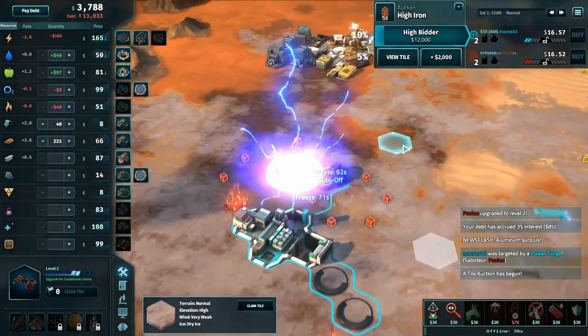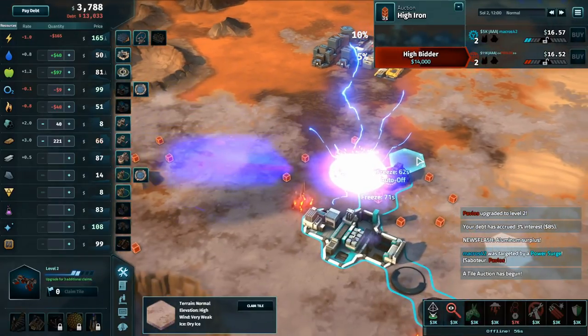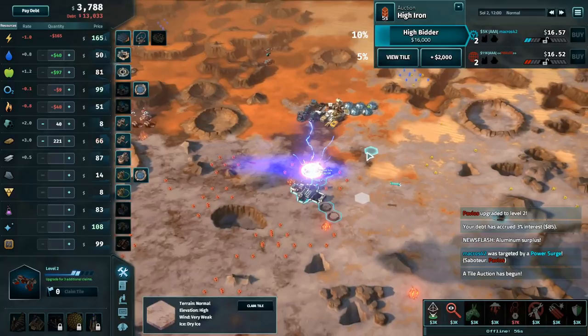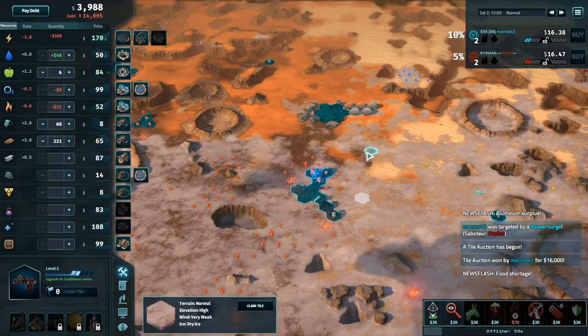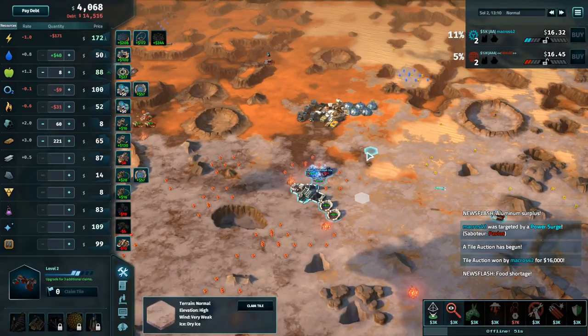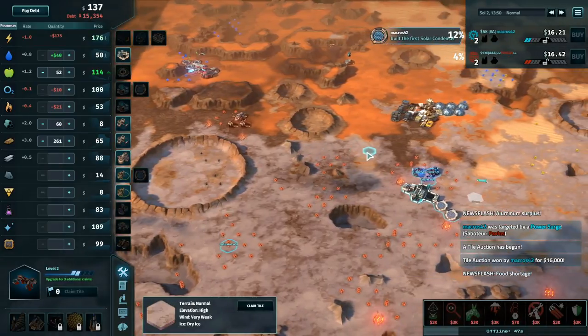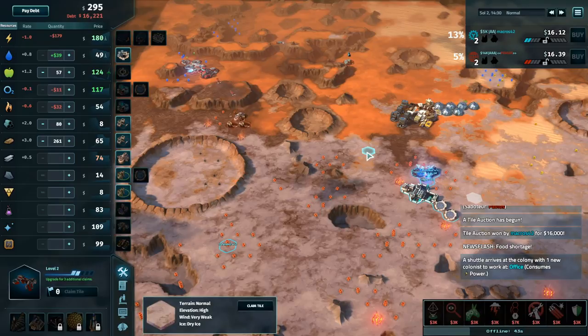I'm just a bit mesmerized because I've never seen the power surge frozen at this particular point in the animation — it is very nice. Interestingly, he's going into solar condensers. He's ignoring the rest of his steel, even after he had a potential to win that tile. He's deciding we're going to just go into some oxygen. Oxygen is going to be profitable here and then maybe go into some wind turbines at HQ3, which makes some nice sense.